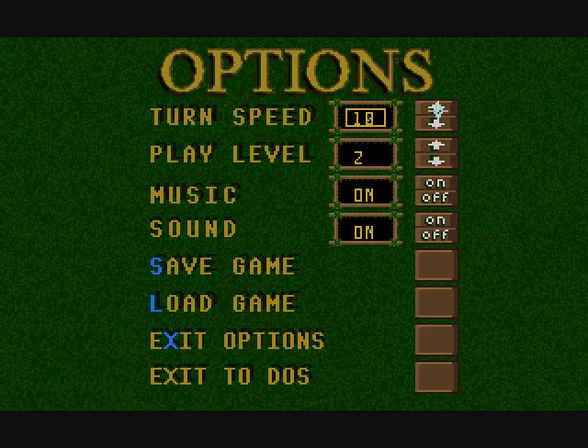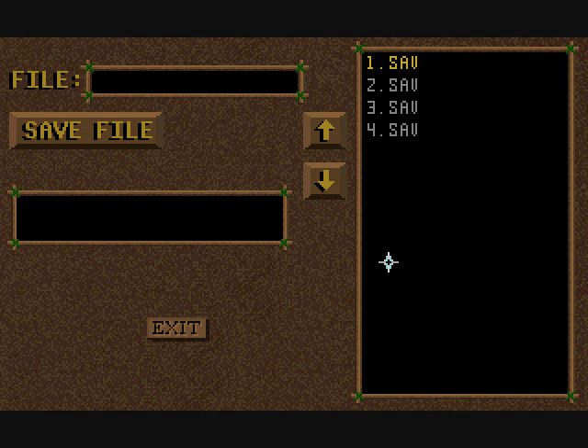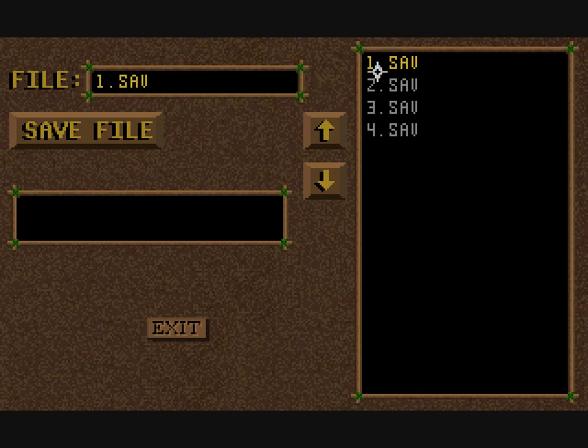For the most part, you don't want to use 10 - 5 seems most comfortable. Play level 1, 2, and 3. I don't know what that does, I don't know which way is easy and which is hard, so we'll leave it on 2. I'm not going to shut the music or sound off. And this is a save game - obviously I've made a few. Let's save right now.